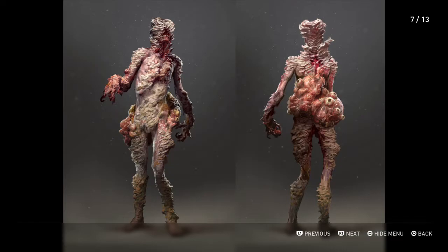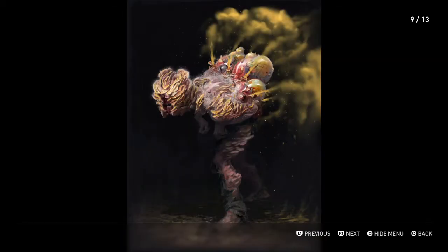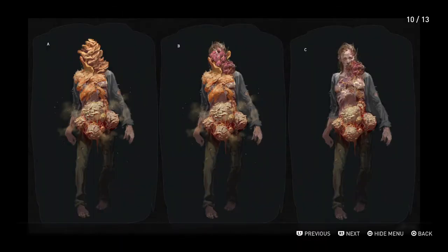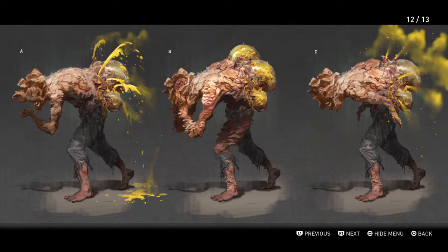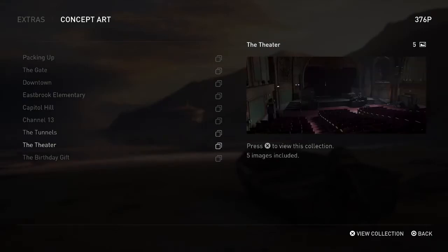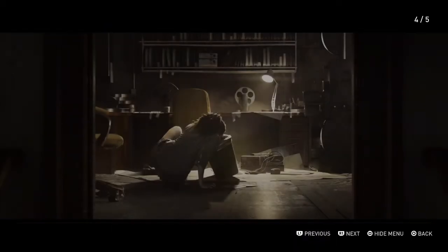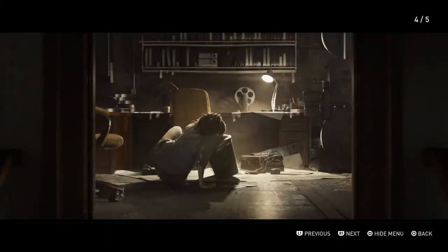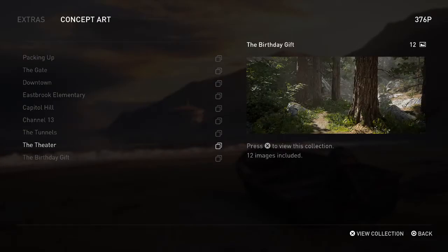I have no idea — is that another concept for the Shambler? Because if so that is grody. It's like a Clicker and a Shambler. These are Shambler concepts — that's gnarly. It looks like they were gonna make Ellie hurt instead of Dina. Good old guitar. There's Dina throwing up in the trash can because she's pregnant, and then you got them hugging. I think these are real people and they were just trying to get a basis down.